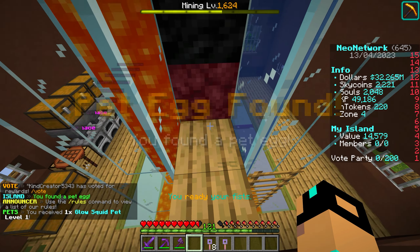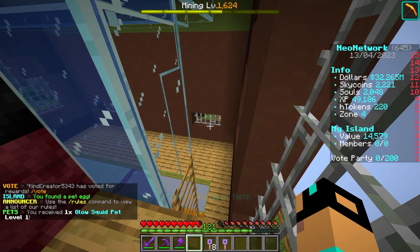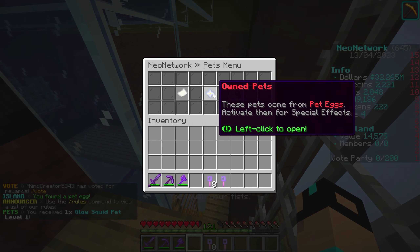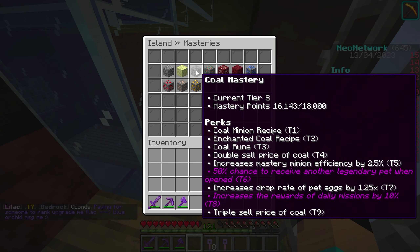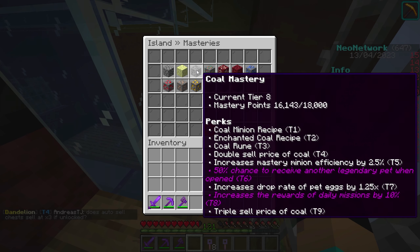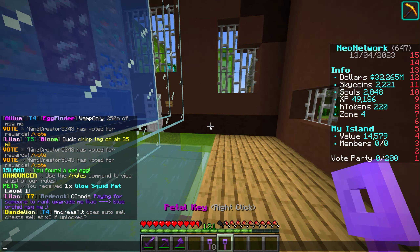Oh, we just found a pet egg — it's a Glow Squid pet. That's not great. But I definitely recommend getting your mastery up for coal because the 1.25 times increase in drop rate of pet eggs is huge. So make sure you have that — just go mine a bunch of coal.